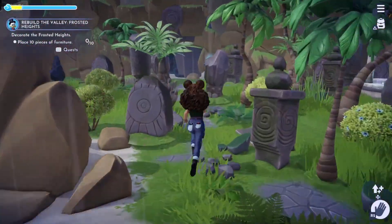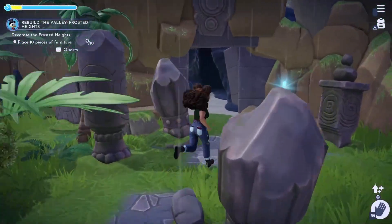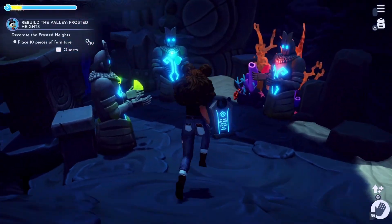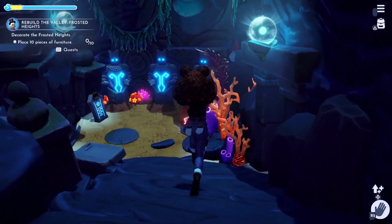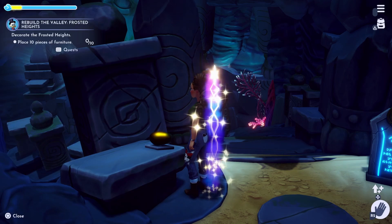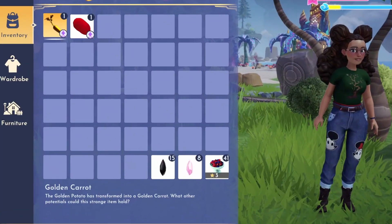Step number one is to go to the Mystical Cave, my favorite place in the valley — this place seems to have mystery after mystery. Wander down to the place where we had to grow crops and you'll find this diamond-shaped transfiguration stone on a stone slab. Plopping the potato on here will yield its next evolution, the Golden Carrot.